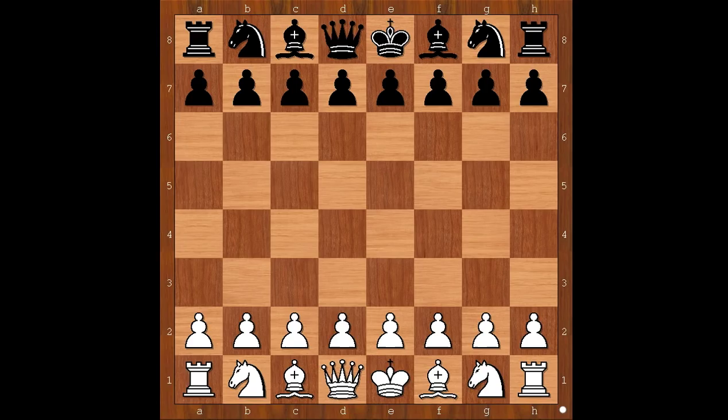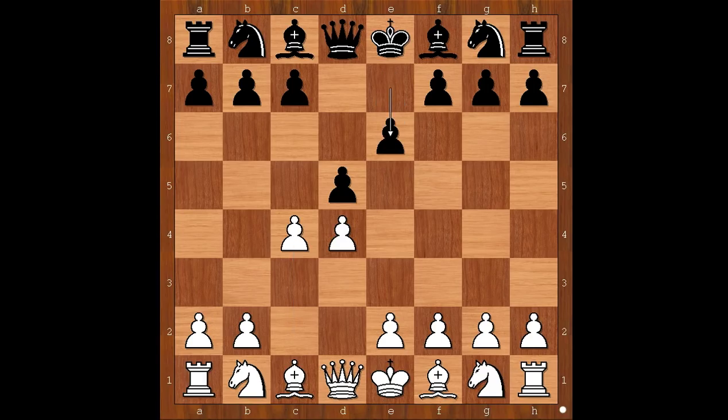Richard Retty had the white pieces and he started with d4. Akiba Rubenstein played d5. c4 — the Queen's Gambit. e6 — Queen's Gambit Declined. Knight to c3, c6 — the Semi-Slav Defense.